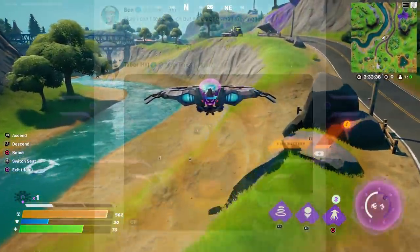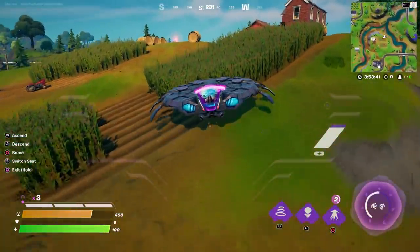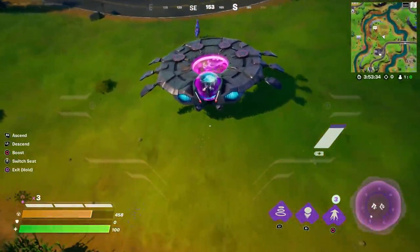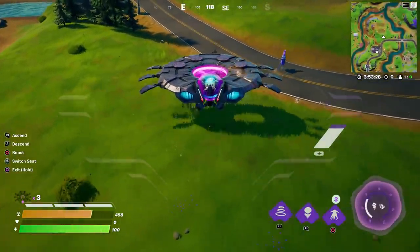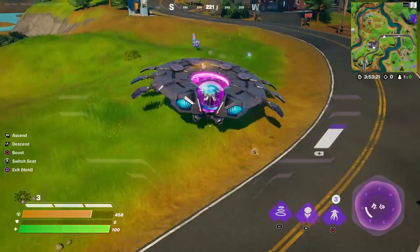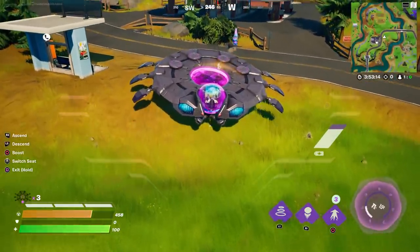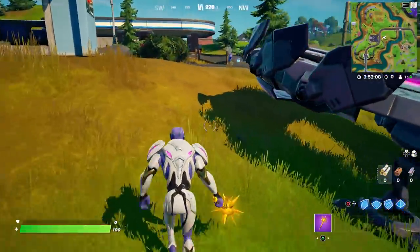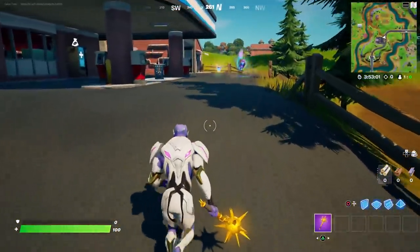We're in battle lab right now and Jack's got the controller — we're just gonna look for a llama. Where's Fred? I want to see Fred. We found it! Don't run into it. Hop out, hop out. As you can see, they literally poop out 50 pots — that's three of them he pooped out.